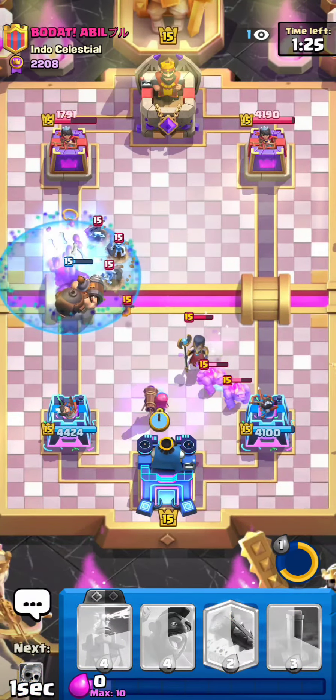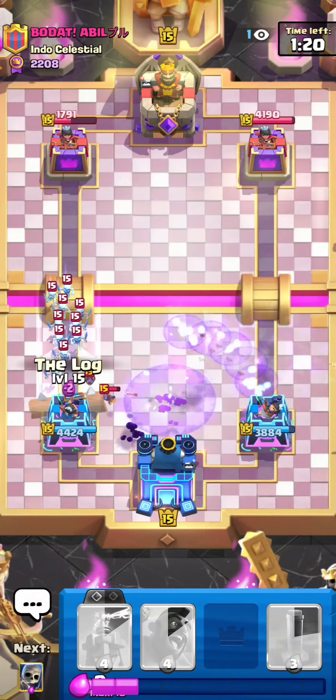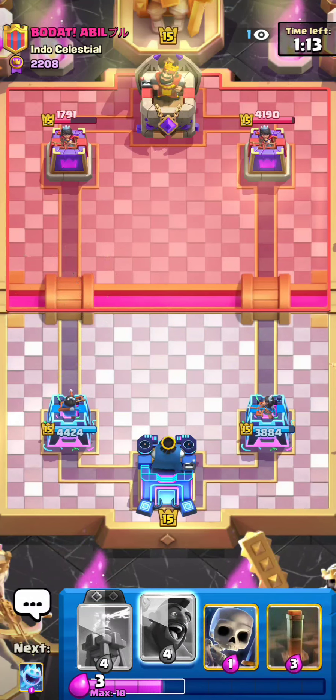Evo Firecracker is so strong. My opponent already went arrows on my first Firecracker, so this one will just get a lot of ability to shine. As you can see, it nuked the entire push on the right — that was a really clean defense, cycling all the way back to an Evo Firecracker in the first two minutes of the game.